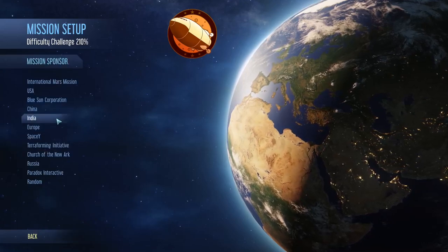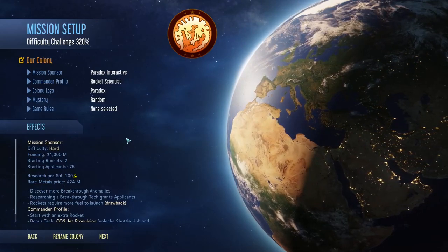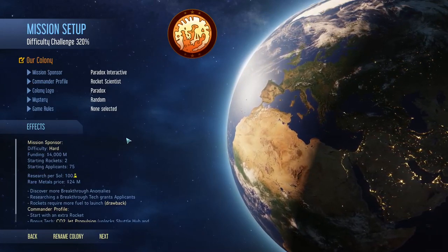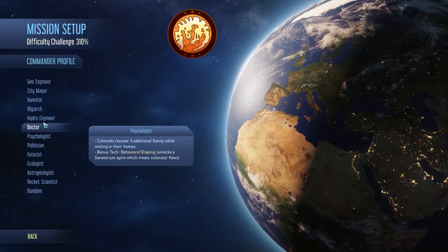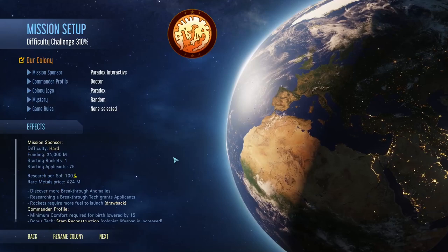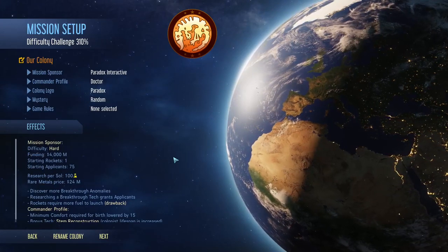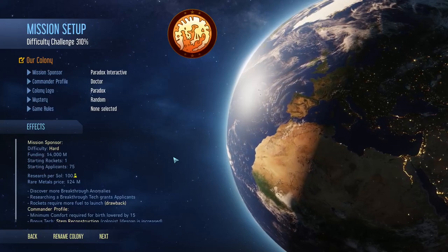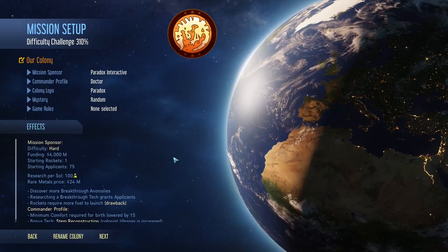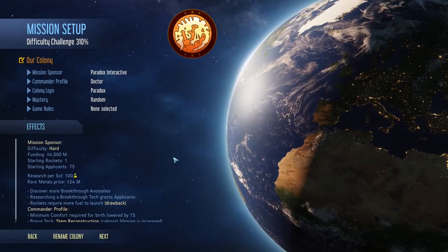First of all, we will be using heavy workload — that's it. We were using heavy workload basically all the time. And also, I think it was a mistake that I was trying to go for another colony site, because transporting goods caused a couple of problems. We have to micromanage a lot, a lot more — that's the other thing.